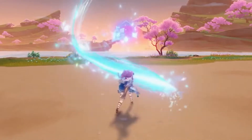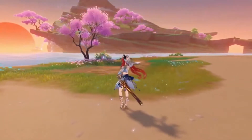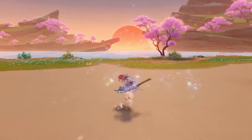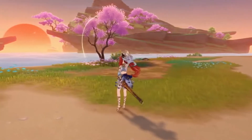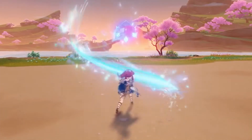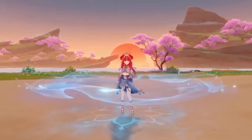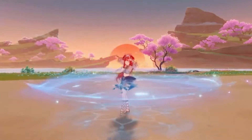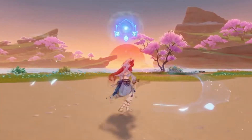Now let's get into Nilou's elemental skill — this is the complicated part of her kit. When you first use her skill, it sends her into Pirouette State. In this state, all of her attacks become Hydro-infused and do Hydro damage. Pirouette State can technically last up to 10 seconds, but for most players it will probably end way before that. When Nilou is in Pirouette State, she can do one of two moves: she can either do her normal attack or cast her elemental skill again, and the third move she does determines what happens next.